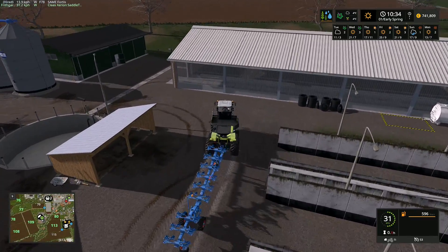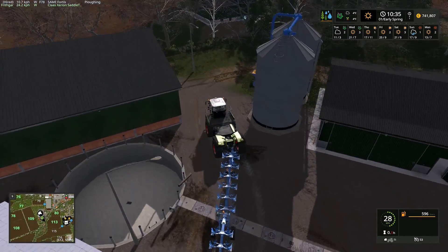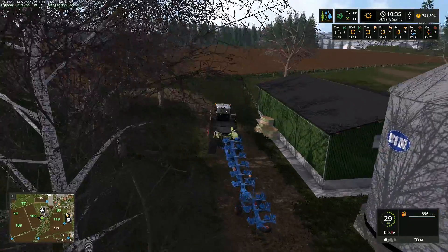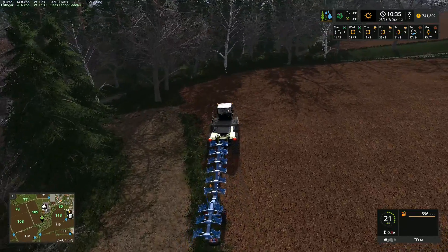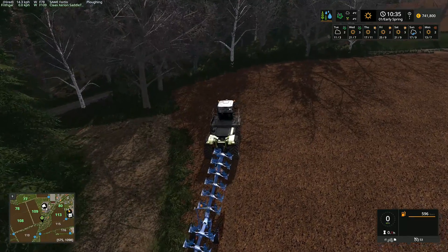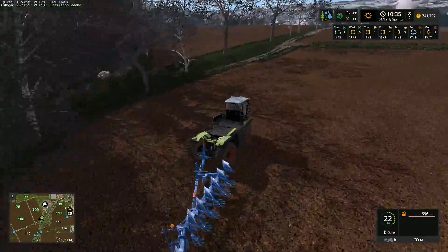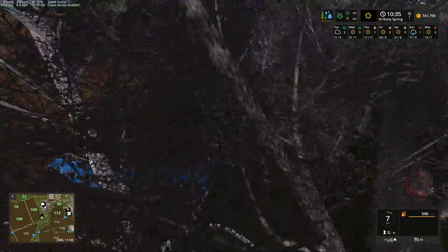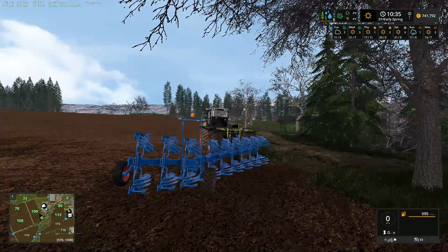We're going to go up to field 109 and start that one plowing with the Claas Xerion. I come round the yard and up into the field. I need to unfold the plow - it would help if I had the plow selected! There are no options to turn the cab round on this tractor. I'm pretty sure some tractors do have a physically moving cab but I'm not certain - it might be a different type.